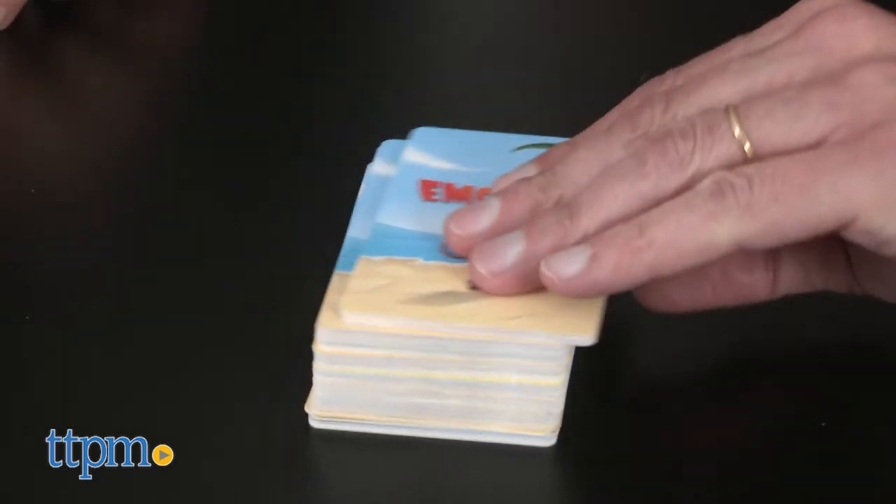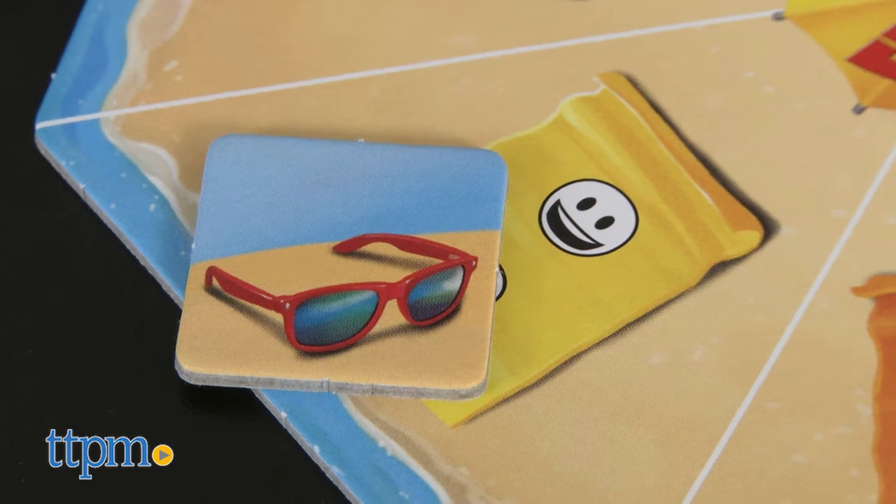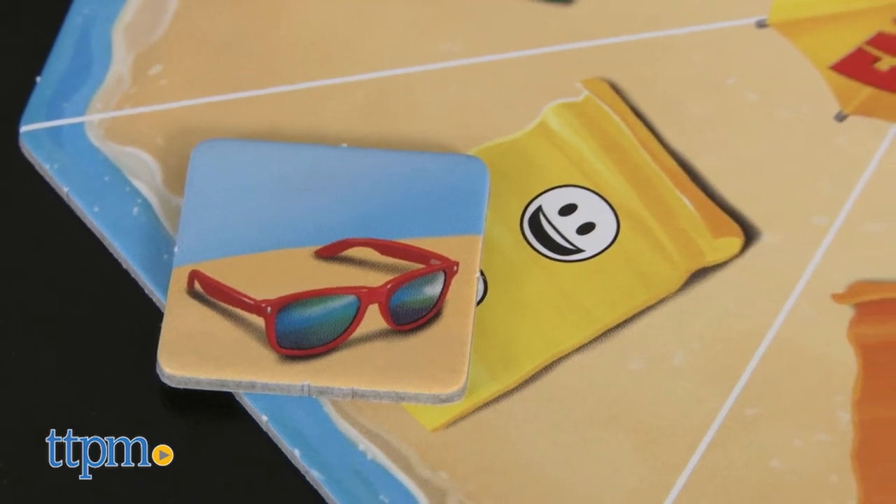In each player's turn, that player draws a card from the deck and acts it out based on the game space their token is on. So if it's got a smiley face on it, that means you can only use facial expressions to act it out.